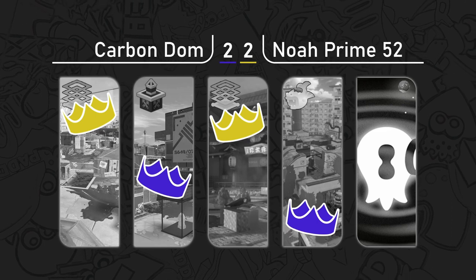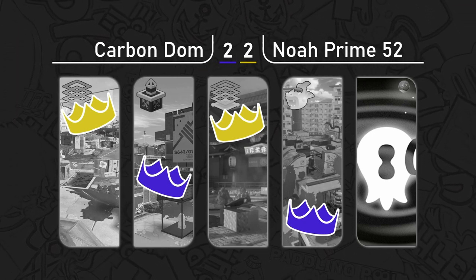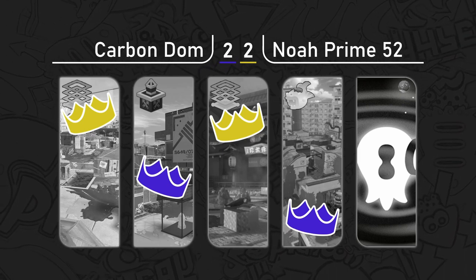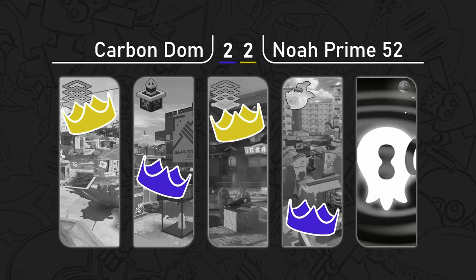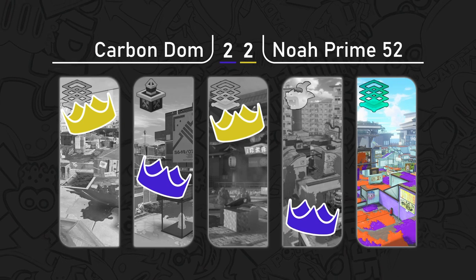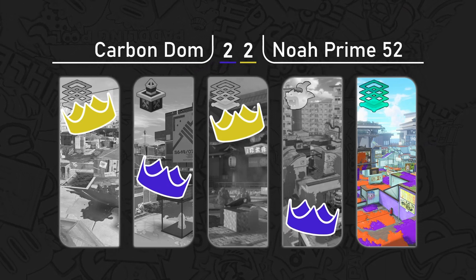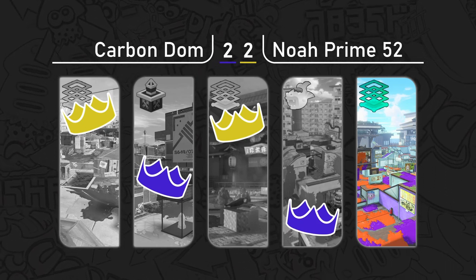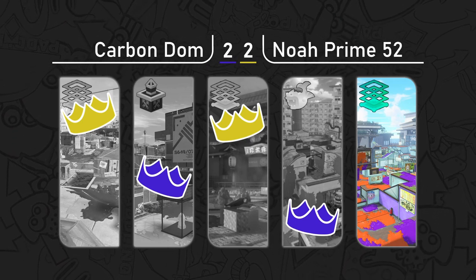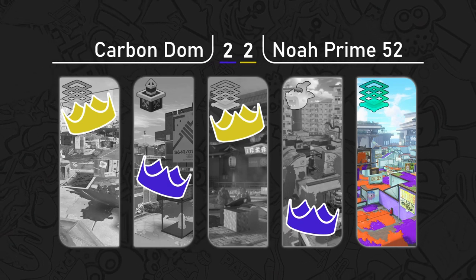It looks like Splat Zones on Mahi-Mahi Resort — my suspicions favor one weapon in particular on this map. I think that's actually a risky move by Noah Prime because it's a very good map for the Carbon. It's more of a Machine and Stamper map than a Carbon map, but Carbon can get some good ledge control, and trizooka can be fun for ledges. If Carbon Domination plays their cards right they could get a lot out of this map.